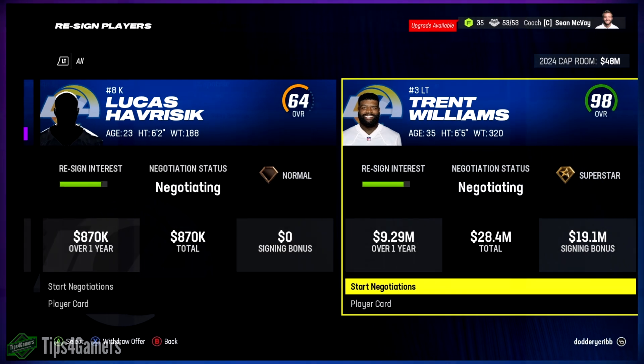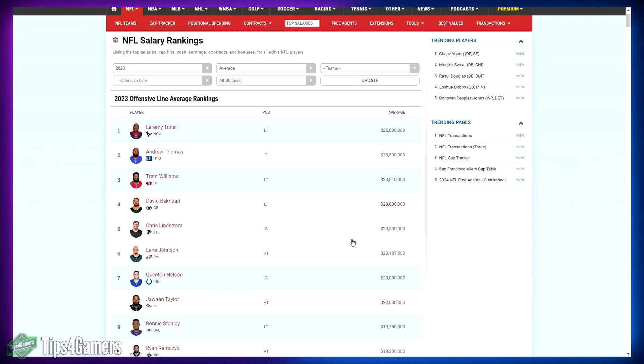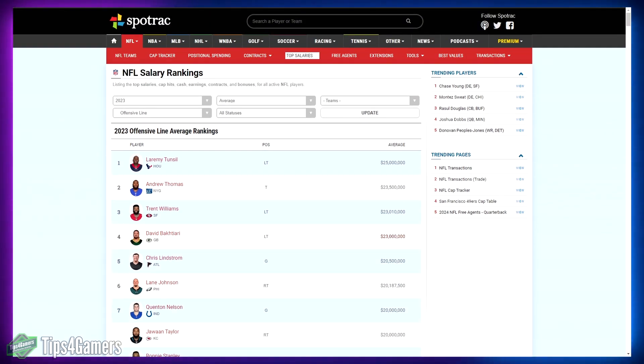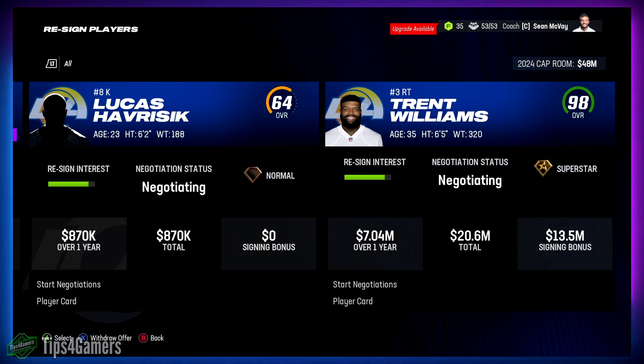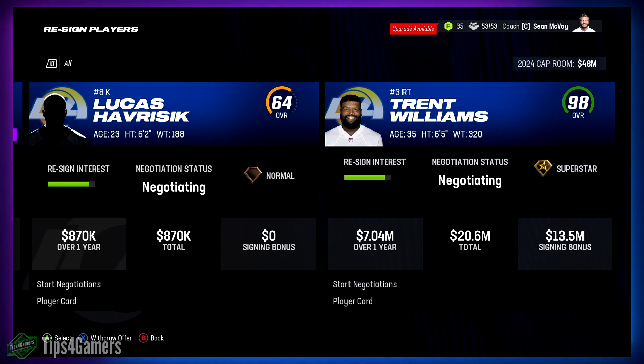Let's compare to Spotrac.com, which lists average contracts for offensive linemen. Left tackles tend to get paid more because of the blind spot — most quarterbacks are right-handed. The going rate: Laramie Tunsil at 25 million, Andrew Thomas 23.5 million, Trent Williams 23 million, David Bakhtiari 23 million. Then other positions: Chris Lindstrom, Lane Johnson, Quentin Nelson, and Juwan Taylor all around 20 million. There is a clear difference in cost by position.